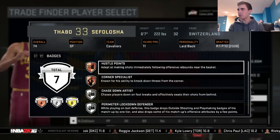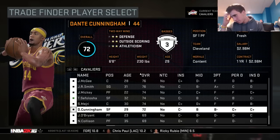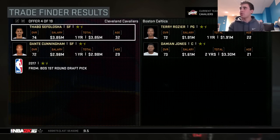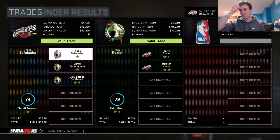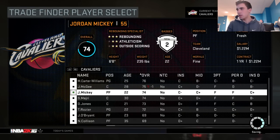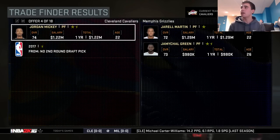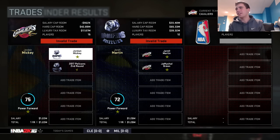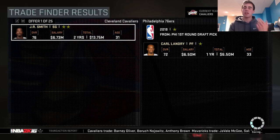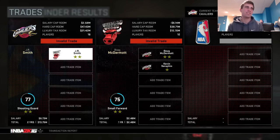Next is Thabo Sefolosha. Let's close my eyes and see what we're gonna get — Terry Rozier and Damian Jones, but I have to give up a Boston first round pick. Damn. Jordan Mickey has to go next — let's see what we get: Jarrell Martin and Jermichael Green. That's not really that good, but two players for one's not bad. So JR Smith is going to get me Doug McDermott and Kevin Seraphin — not really anything special.